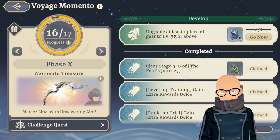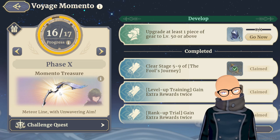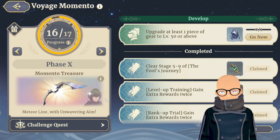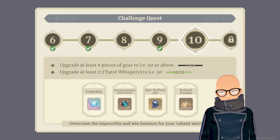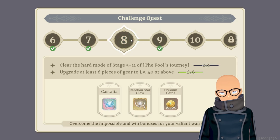I'm almost done with the Voyage Memento — once I get my bow to level 50 I'll have that progression piece. I have two copies of the Meteor Line bow so I'll fuse one into another. For the challenge quest, I unlocked one stage but still need to do hard mode 5-11 to unlock the next. I need Castellias badly — I've used up all of mine.